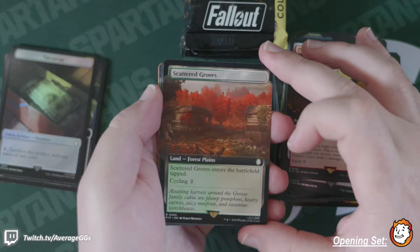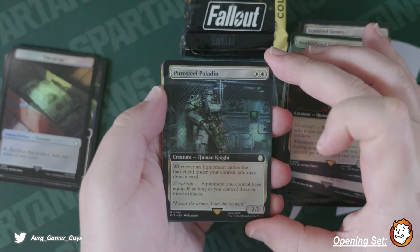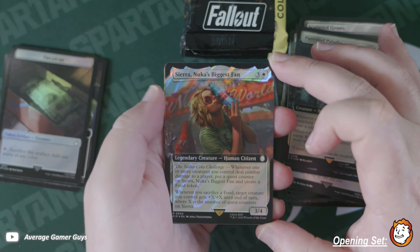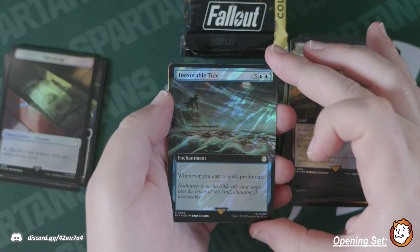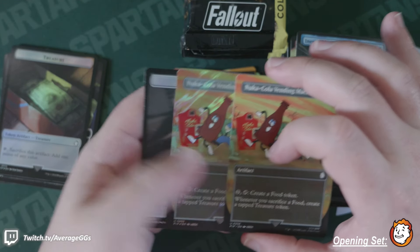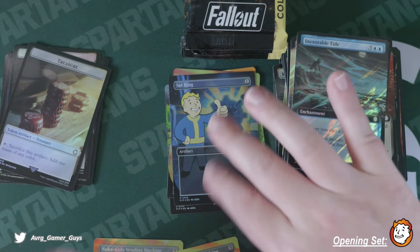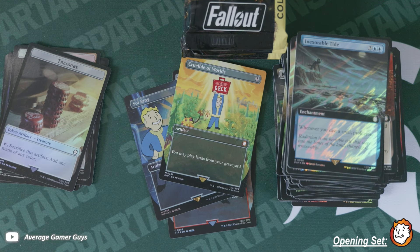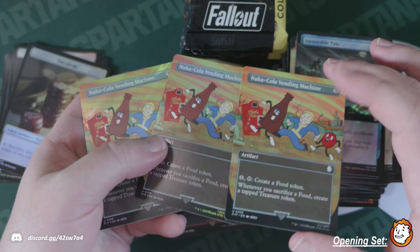Scattered Groves. Brotherhood Scribe in regular foil. First Steel Paladin in extended art foil. Sierra Nuka's Biggest Fan — I like the art, really neat. Isolated Chapel in surge. Inexorable Tide surge. We have a Nuka-Cola — and we got it in surge foil too! We literally have all three: the regular non-foil, the foil, and the surge foil — the trifecta!